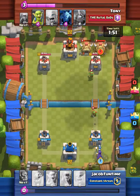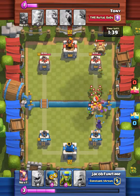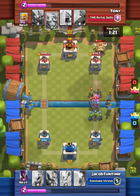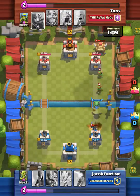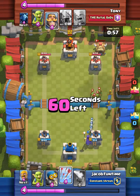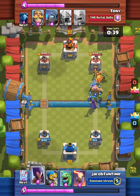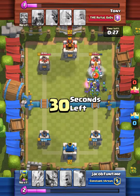Let's speed it up a little. We're going to drop off our witch. Then he's going to drop his barbarians, but our witch does splash damage — he should not have dropped those barbarians on top of the witches like that. Now I'm going to drop off my spirit goblins, because I didn't have a minion horde. He drops off his mini P.E.K.K.A., which takes a couple hundred hit points off our tower. Now we're going to drop off a witch again. Then we drop barbarians to help clean up. Barbarians are really strong. Witches are really powerful because they spawn three skeletons at a time.